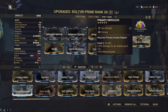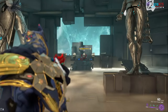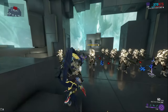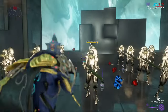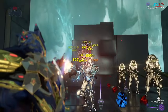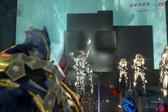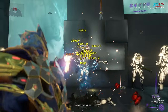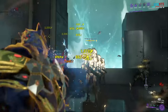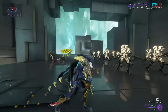The first test will be on some level 150 Corrupted Heavy Gunners. The first kill is obviously going to be a little slow. But once I get the first kill done, that punch-through is already helping — I've already shot through the one behind them. After a kill, it starts going crazy.